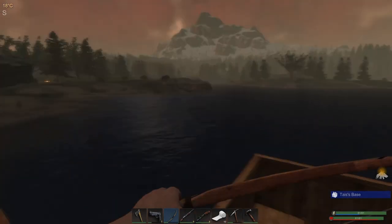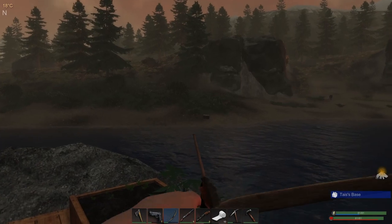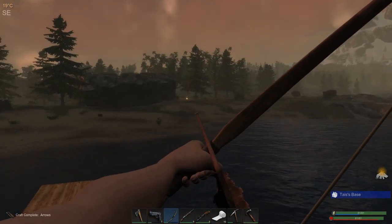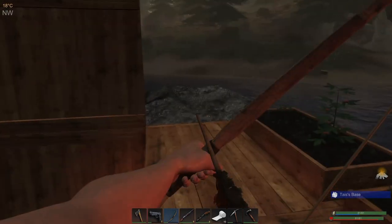What's up guys, it's Tais, and welcome back to another episode of Subsistence. Looks like we've got a nice little nailed crate there, so we'll go pick that up shortly. But it looks like we've got some mates over there, so we're going to have to keep an eye on them for sure. They're moving around the map a little bit.